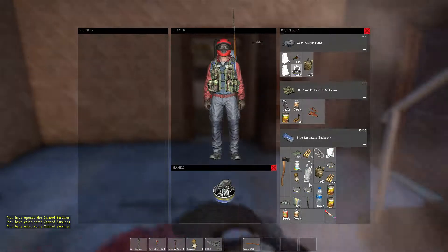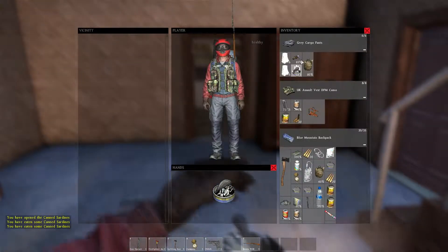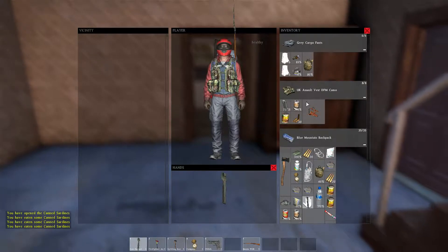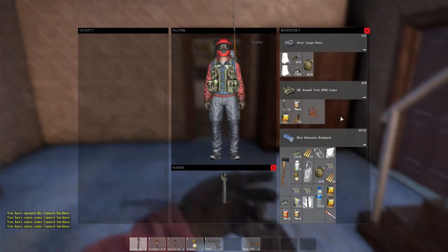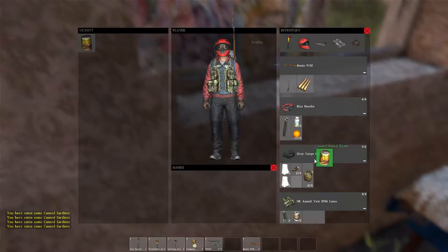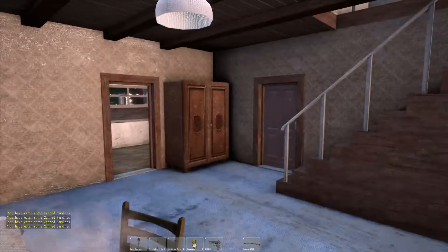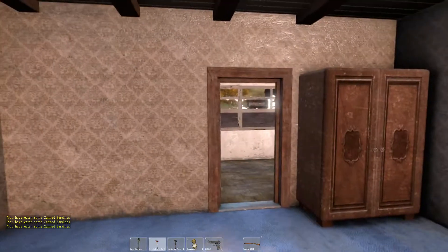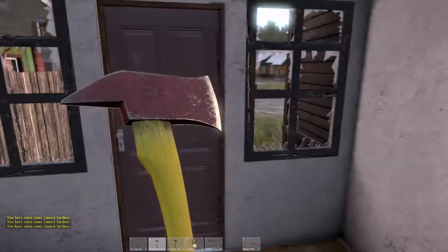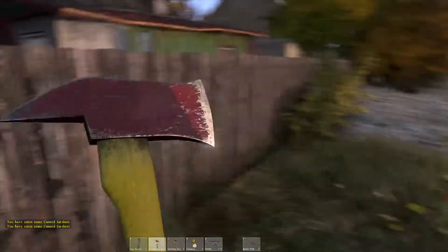I had actually reached the stuffed level and then found all this food, which is why I have so much. I'm going to eat some of it now, because I just found another thing of food on the ground that I'm going to pick up and replace with these sardines I just ate. I actually have a can opener.